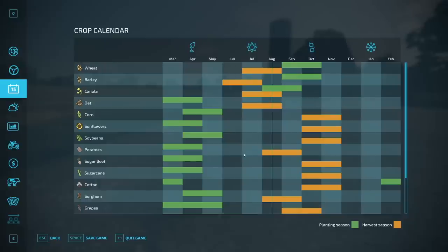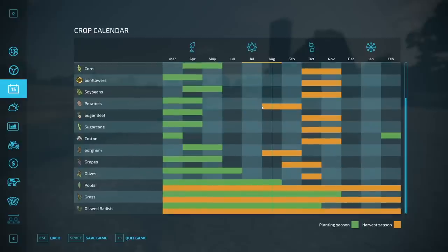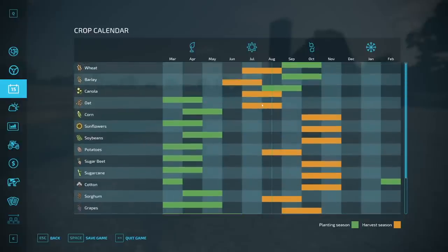Looking at the crop calendar here is really interesting — the way they've set things up, all of the wheat, barley, and canola are winter crops in the geo they're giving us out of the gate with base game. This means we'll actually be able to plant again here in September and October and harvest these crops again the following summer. We do have a seeder, so being able to plant these crops is something we can do. I think we're going to jump right back into planting some of these crops since that's the equipment we have, and that means I'm much more inclined to actually expand our farm.